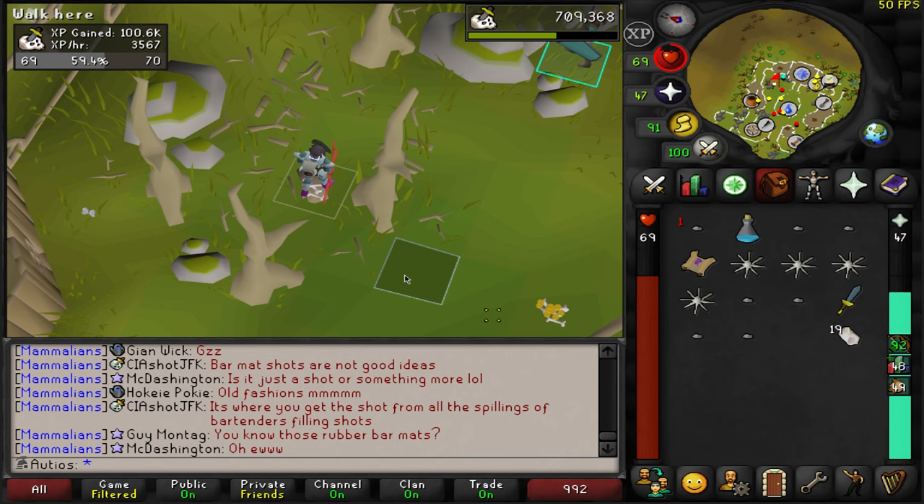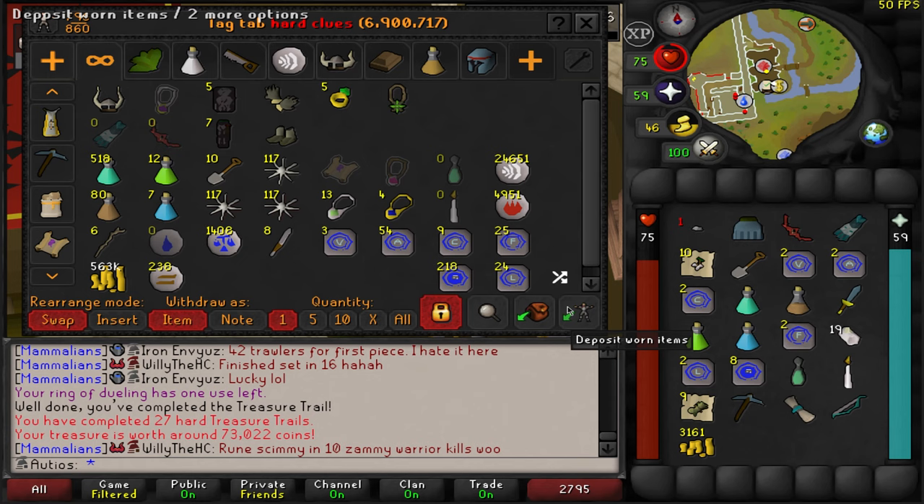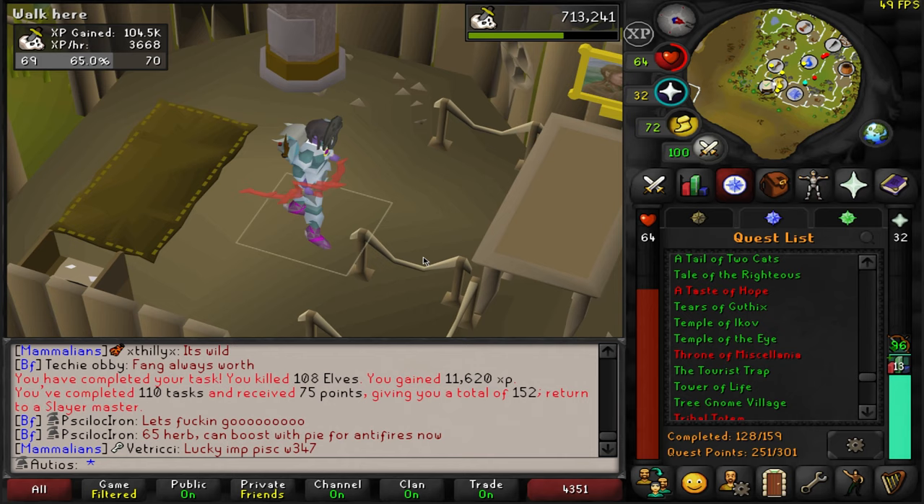There is a hard clue from one of the elves. Hard casket number 27. We got a duplicate war blessing — that is unfortunate. It would have been nice to get any other God Wars Dungeon blessing, but that's a dupe. There is our elf task completed, and we got 75 Slayer points, which I really needed.